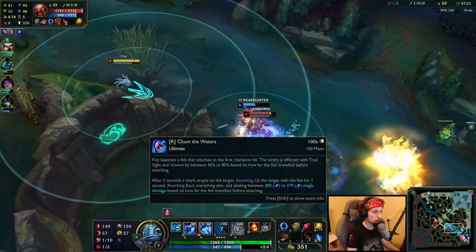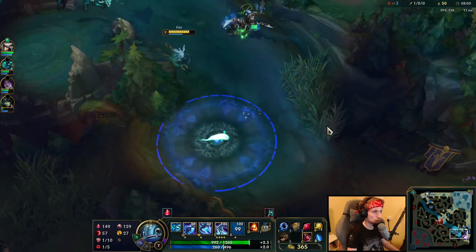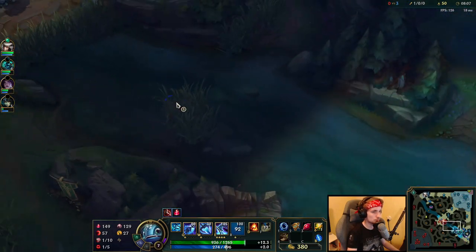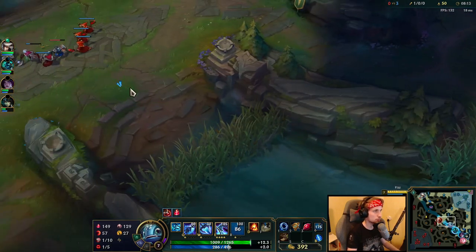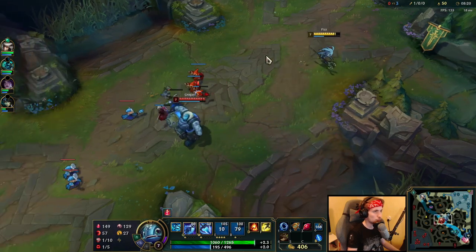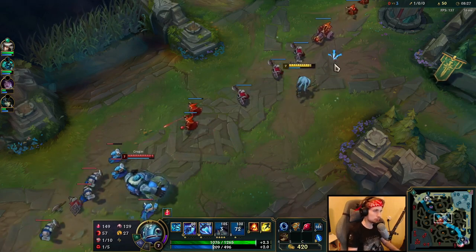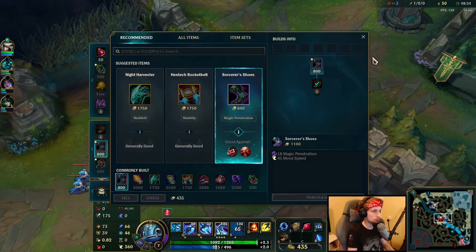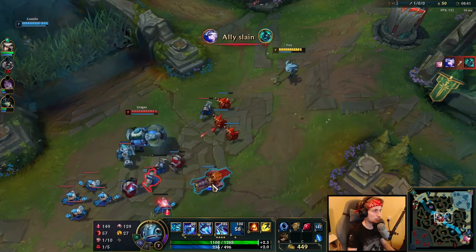We can probably take him down with my ultimate in about 2 seconds. He flashed for it — he doesn't have flash anymore, that's pretty huge. My ultimate is just 80 seconds so we will survive. I thought we were trading an ultimate for a flash, which is not the best, but I was kind of hoping to get a kill.